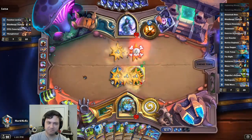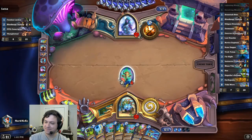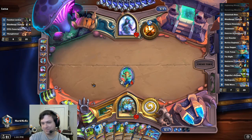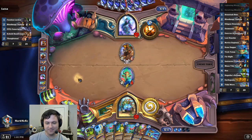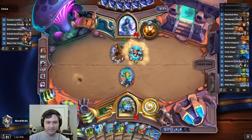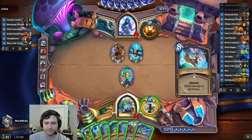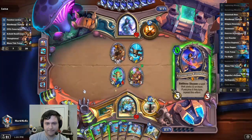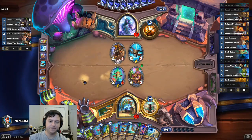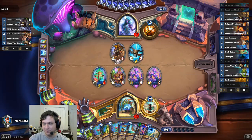Well, good news, bad news — net positive? I don't know, probably not. Agro Priest, yikes. Come on, totem, that's a good one. Totem value, guys. Trick Totem OP, tricky totems. That's Hex.